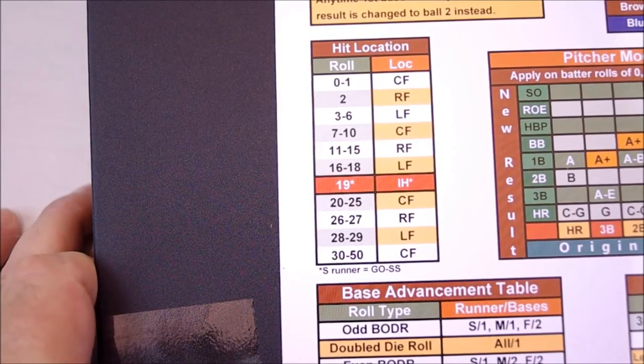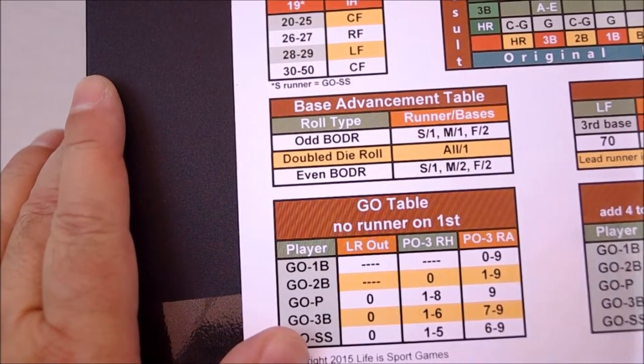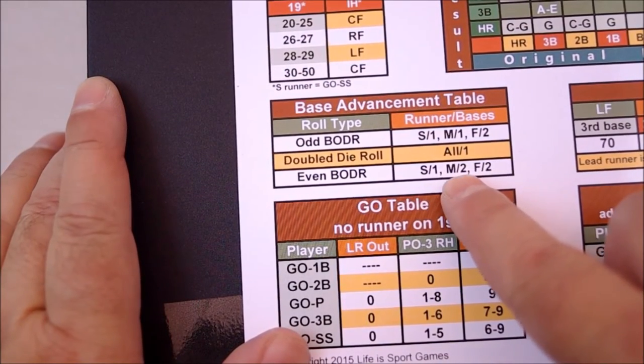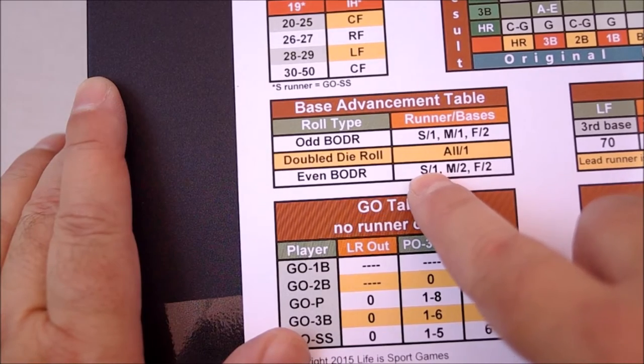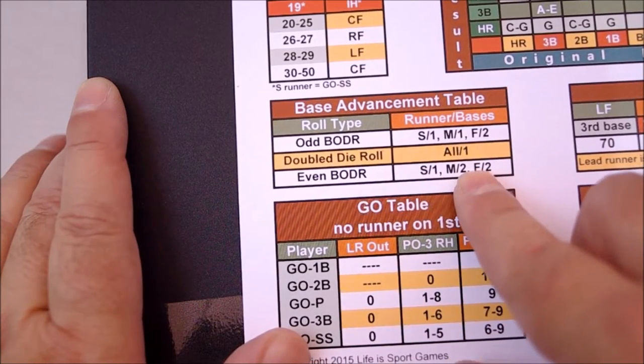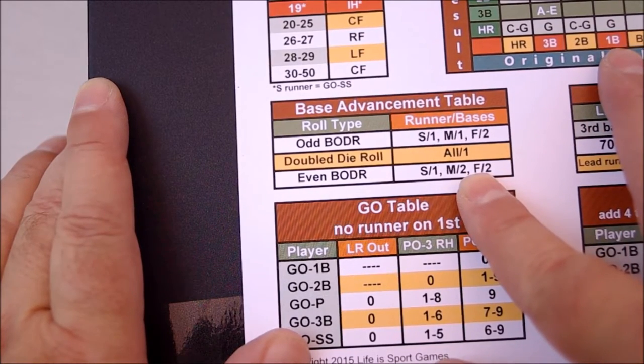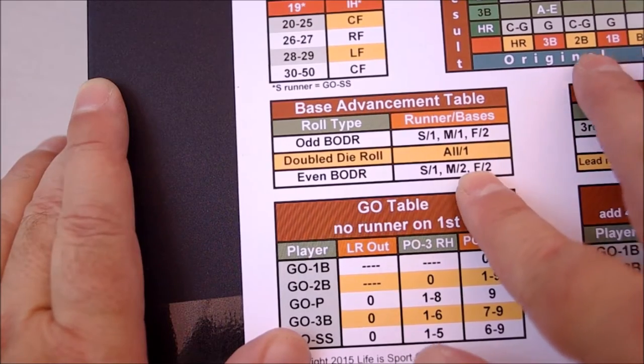So now you know that left field is the location for the double. We already know it's a medium runner on first base. S is slow, M is medium, F is fast. And no new die roll was done — you're using the same die that you used to determine the hit type off of Richardson's card.